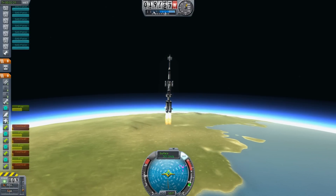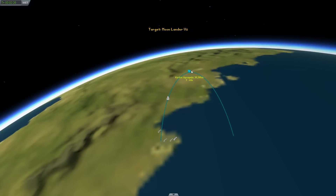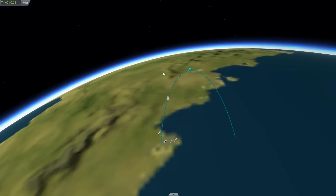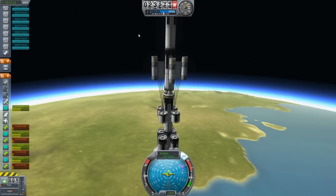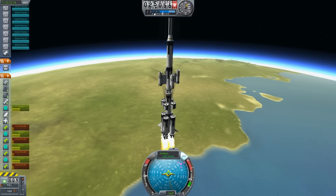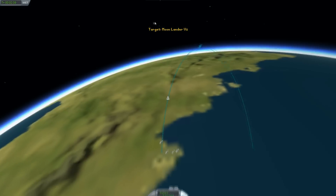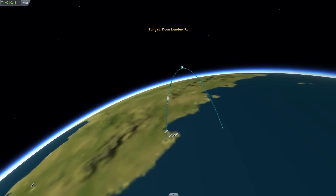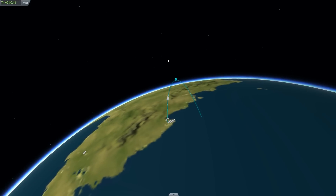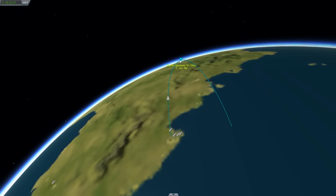We're at 20,000 metres now, speed's pretty nice, and the apoapsis is at 30,000 metres. We're in the medium density part of the atmosphere now, so hopefully we'll start to speed up in the thinner air and the apoapsis will get higher. I'm going to aim for a higher apoapsis than last time — last time was about 120,000 metres, so I'm going to try for between 160 and 170,000 this time.